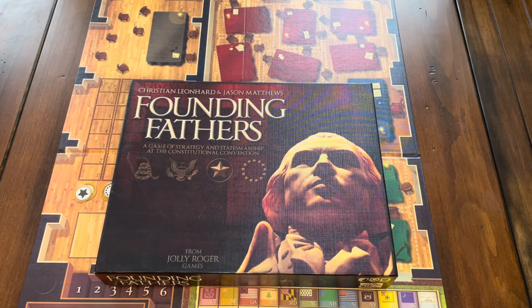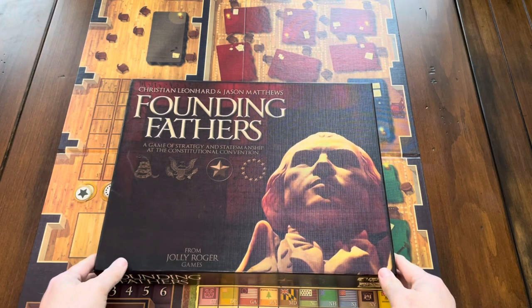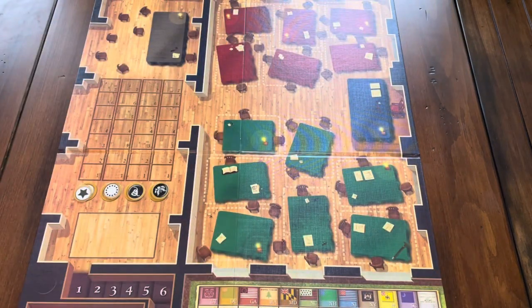This is from the same designers of 1960: The Making of a President, which is a political game talking about the election of 1960 between Nixon and Kennedy. This one is political in some respects as well. In this game, you are drafting the United States Constitution — going back to the Constitutional Convention in Philadelphia, and the game board is kind of a replica of the place where they actually negotiated the Constitution.